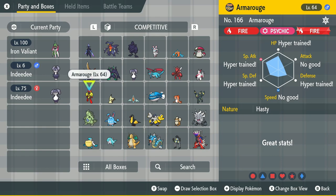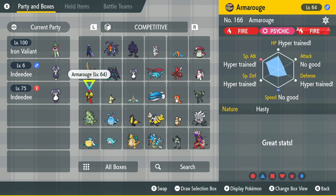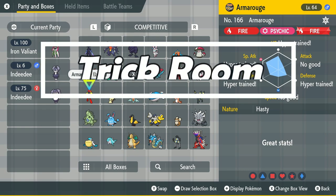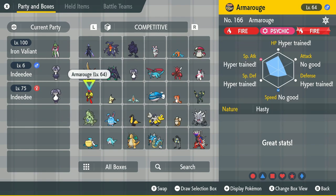The reason I want 'no good' on this Armor Rouge in particular is because I'm running him on a Trick Room team. Trick Room is a move that makes slower Pokemon faster than fast Pokemon for five turns — it's a five-turn field effect. So I want to make sure he has the lowest speed possible: no speed IVs and no speed EVs. I want him slow so I can utilize him under that Trick Room effect.